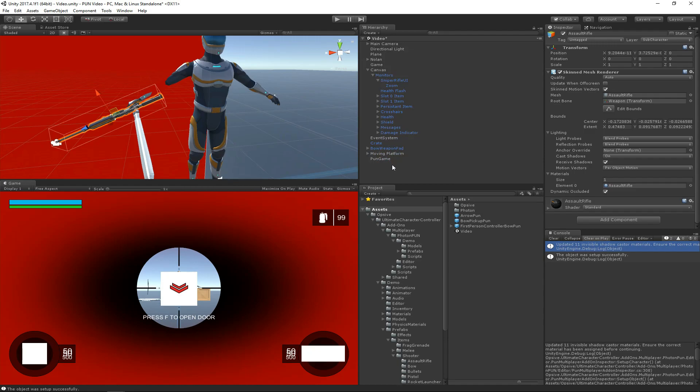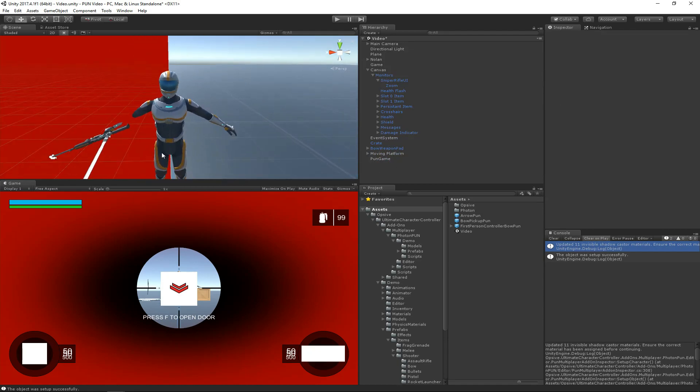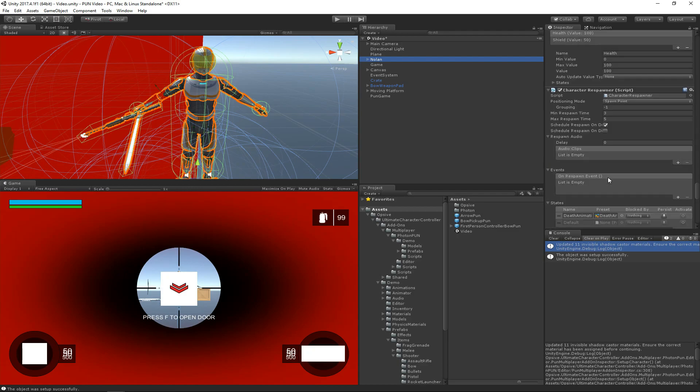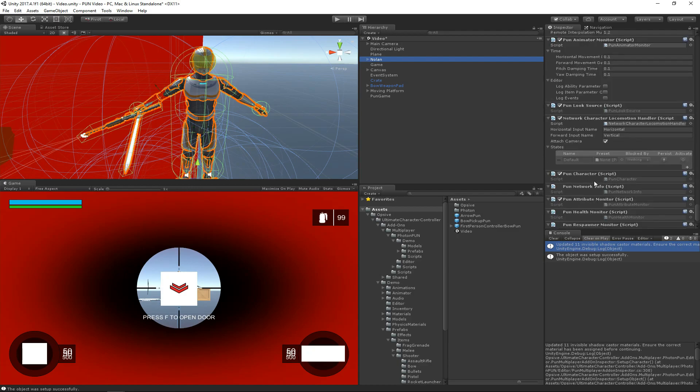Again, if you have the third-person character already created, you don't need to go through that — that's only for purely first-person characters. But we have the basic character set up. If we scroll down to the very bottom, we'll see that there's a bunch of new PUN components added.